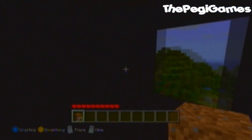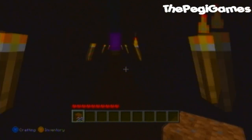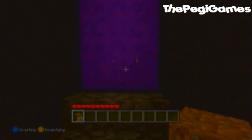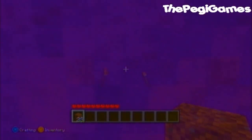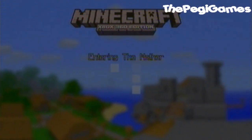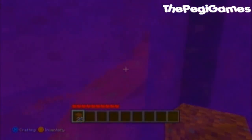There are two levers on both sides, so just go to one of the sides and open it. Head inside and go to the portal. It's not the best easter egg ever, but it's pretty cool.